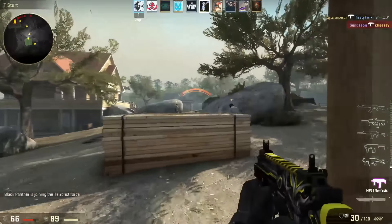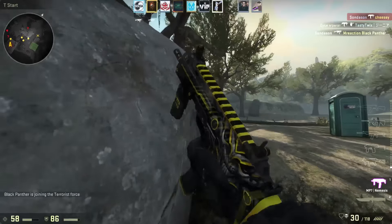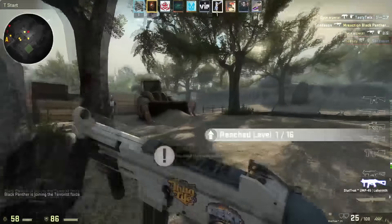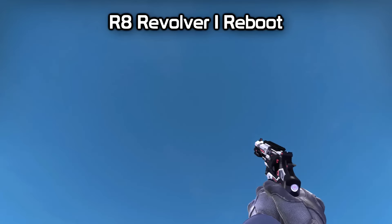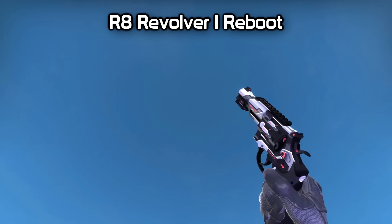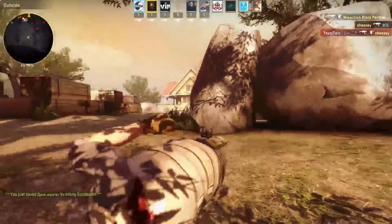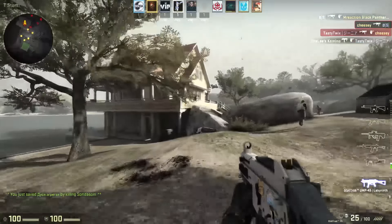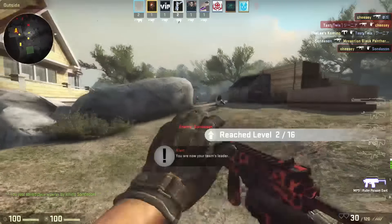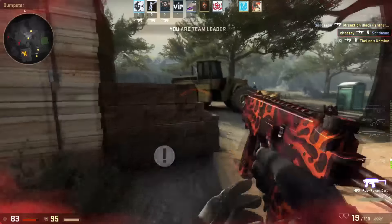Now we're starting with the restricted skins. First off is the R8 Reboot — this is actually a really nice skin for the R8. It looks like a Cyrex, but it's a little bit different. Maybe my new favorite R8 skin now — I think it's a really good purple actually.